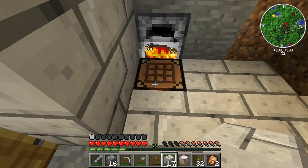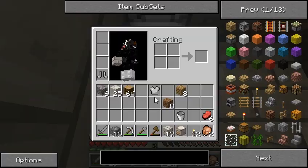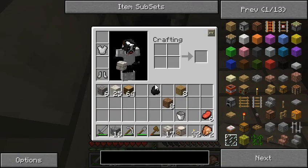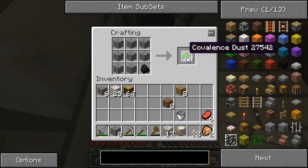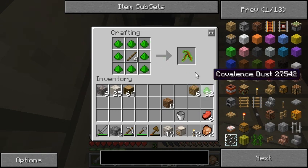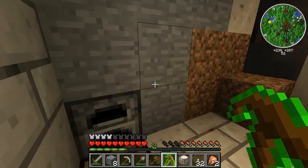I've got eight pieces - I'll just use it. There we go, iron chestplate. Charcoal. I've got plenty of cobblestone here, so to make the covalence dust, it's just a bunch of cobblestone and one piece of charcoal, and you get a covalence dust. And then to make the divining rod that I was talking about, it's a stick surrounded by this covalence dust. This low level one isn't very useful by itself, but you can upgrade it with the higher levels of covalence dust and it gets much more useful.